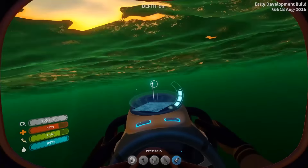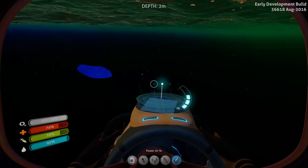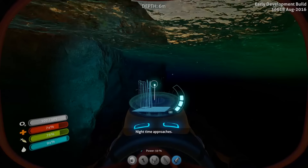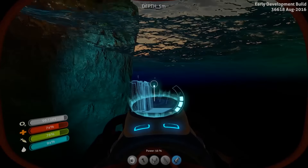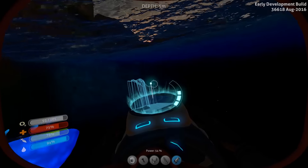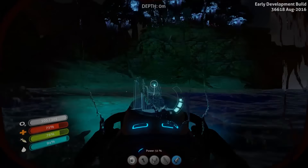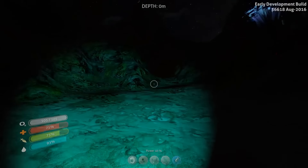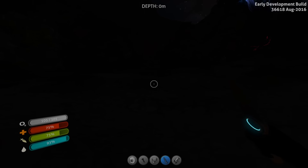There are multiple objects we need to scan here. We're not going to be building a base this time — we do have things we want to collect. We want access to the rooms. The reason I wasn't able to build a multi-purpose room in the last video is because I don't have it. I've got to find a place to scan it, and I have spent the time to build a sea glide, which we are now going to turn off because I don't want to waste its power.